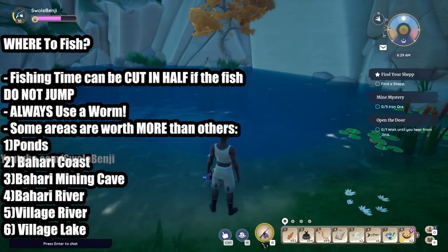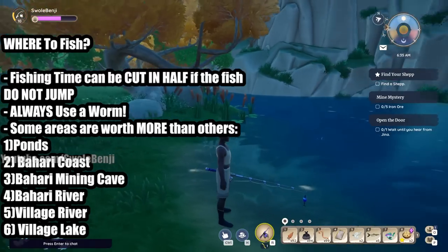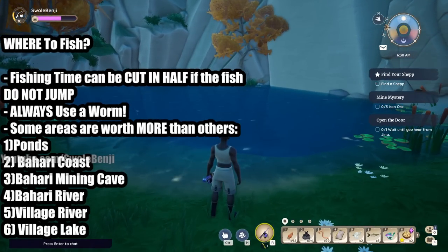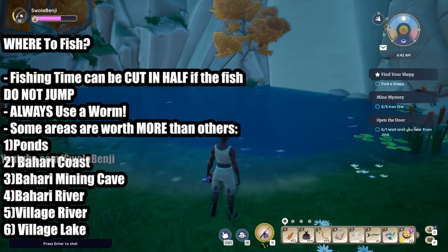Which of these six areas has the least amount of jumping fish? Lucky for us, it's the most profitable place - the pond. The pond only has two rare fish that jump: the Mirror Carp and Fairy Carp. That's all you have to worry about when using a regular worm. When using a Glow Worm, the only ones that jump are the Stalking Catfish, and I don't even know if they jump after the latest patch.